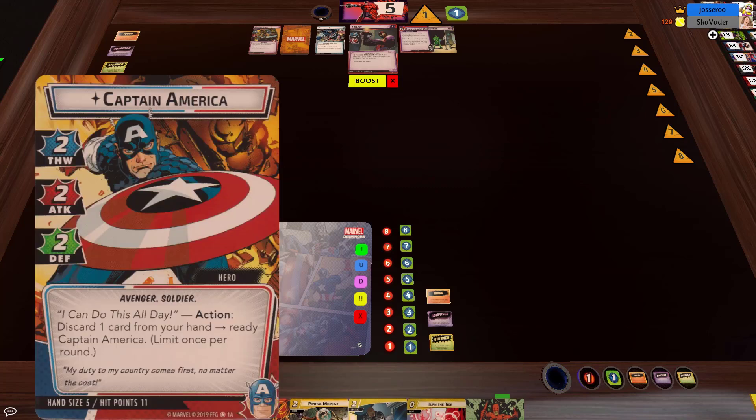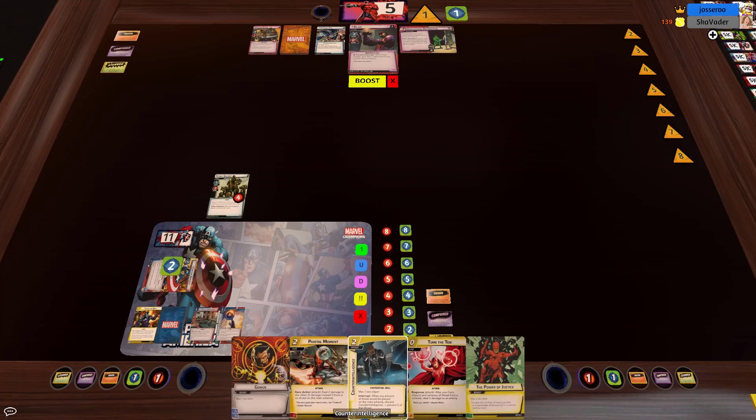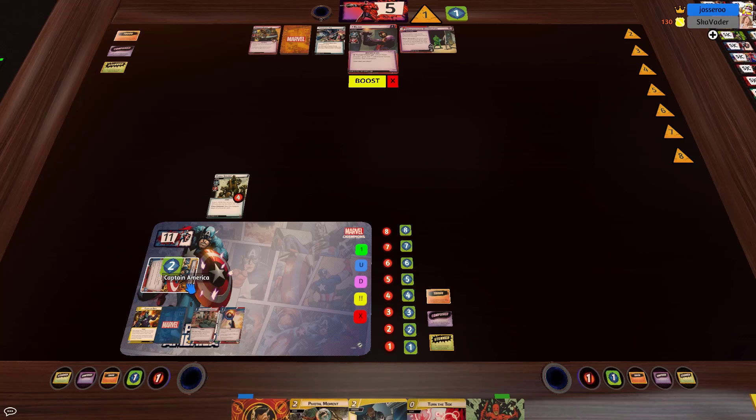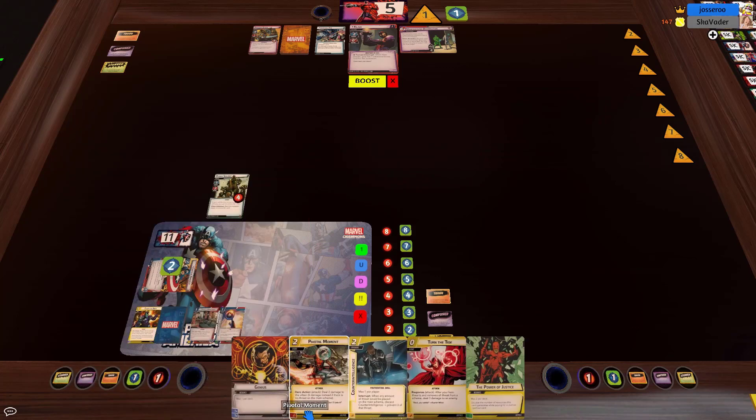Pivotal Moment is villain damage only unfortunately. We might need to do a ready Turn the Tide. End of Turn 1. On Turn 2, Cap's readying ability is only once per round — you can't use his ability to ready at the end of the villain phase if you've already used it during the hero turn. But if we spend all our stuff and don't actually use 'I Can Do This All Day,' we could potentially do it at the end of the turn to get it effectively twice after defending.